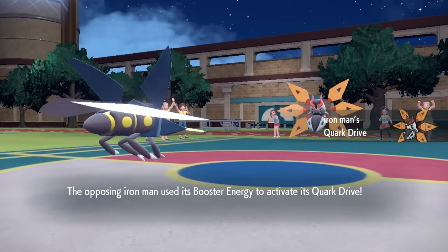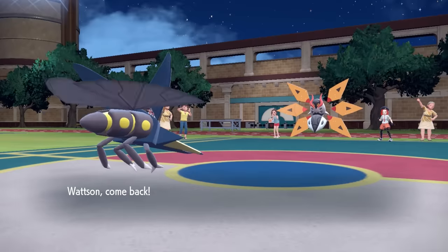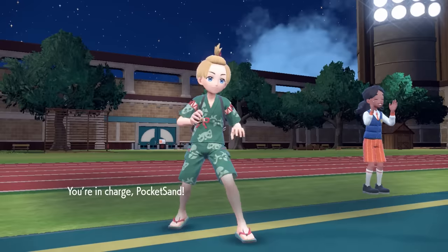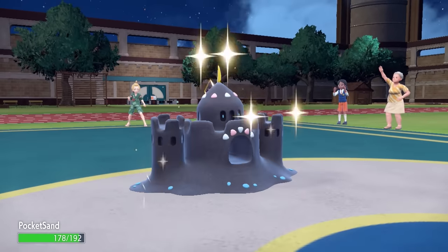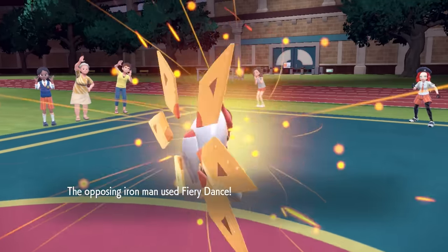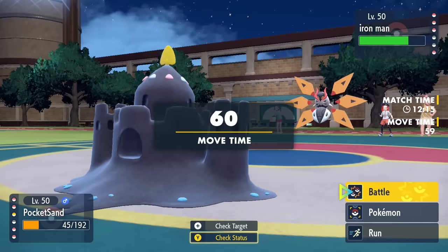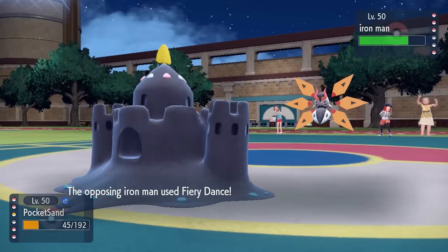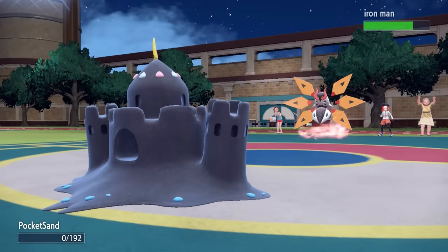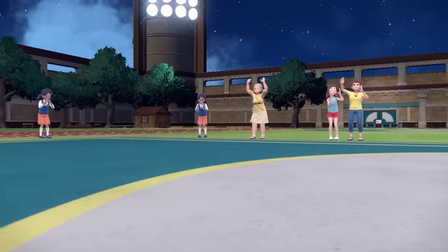In comes the Iron Moth. This thing activates its Quark Drive for a Special Attack boost — an extremely scary Pokemon that my team does not enjoy. I decide to go into Sandygast, basically wanting to sack it so I can get a revenge switch, since it won't be super useful against the threats they have in the back. They go for Fiery Dance, and while I take one, I'll just die to the next. I go for an Earth Power as a last-ditch effort, but one more Fiery Dance takes care of me — and they actually get another Special Attack boost, sitting at plus two. I have never been more afraid of a Dorito Moth in my life.